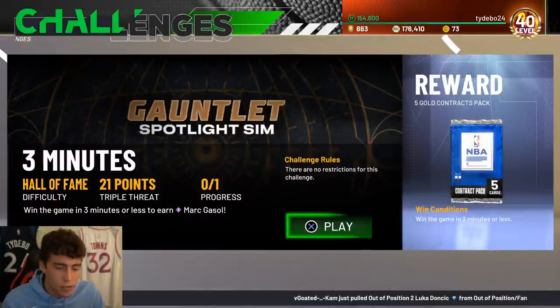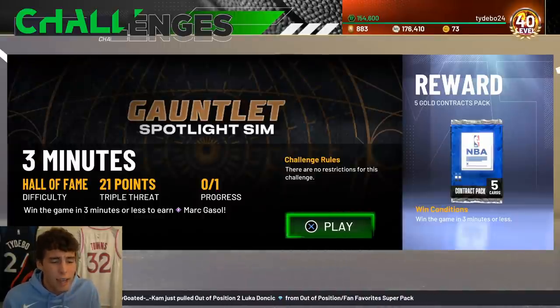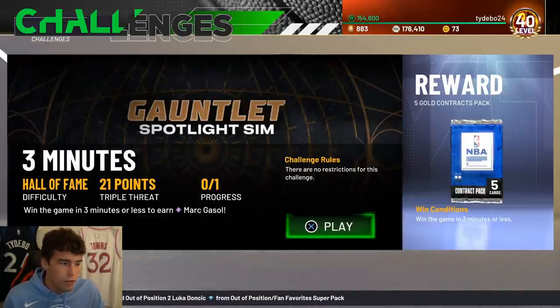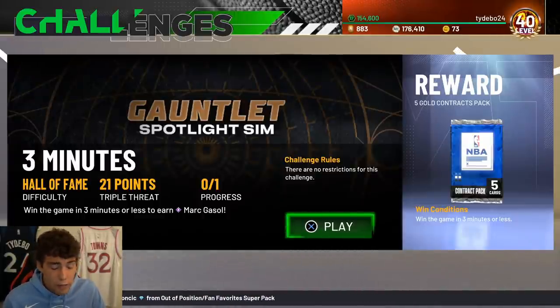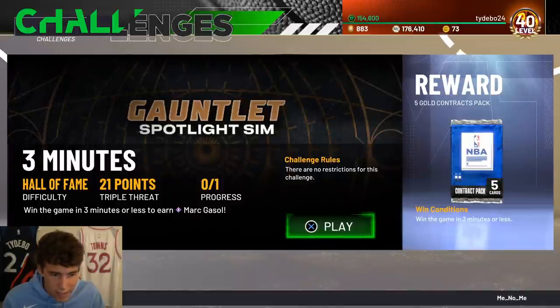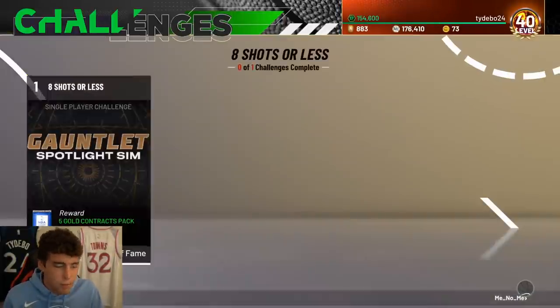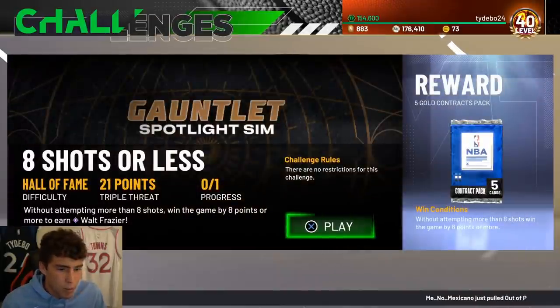In triple threat, you must win the game in three minutes or less. Allow your opponent to shoot the ball quickly - you can't really play defense. Basically every sweaty triple threat game finishes in three minutes or less. Get quick threes up, green your shots, and let your opponent shoot the ball fast. Sag off, do whatever it takes. Just green your shots and you'll be fine - though it is on Hall of Fame difficulty.